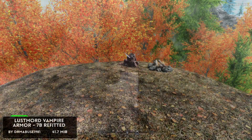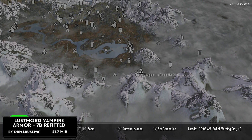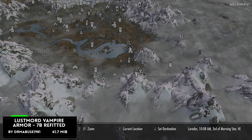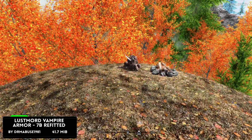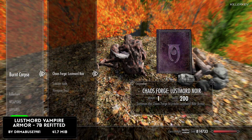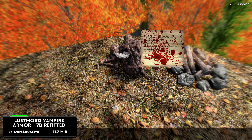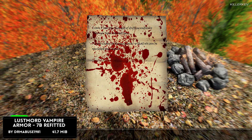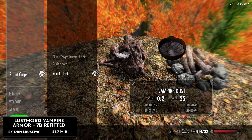Lusmid Vampire Armor 7B Refitted is coming in at 39 megabytes of a download. We've covered very different mods on the channel — some are very similar in the way of obtaining this particular set, as you can tell on screen. Now there is an incredibly small mini quest to pick this one up.